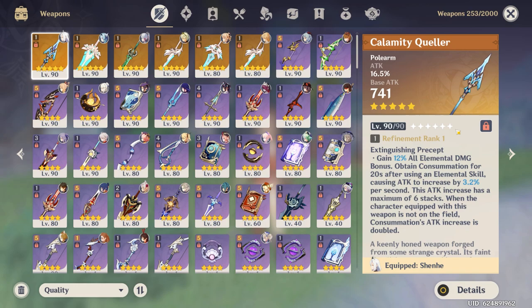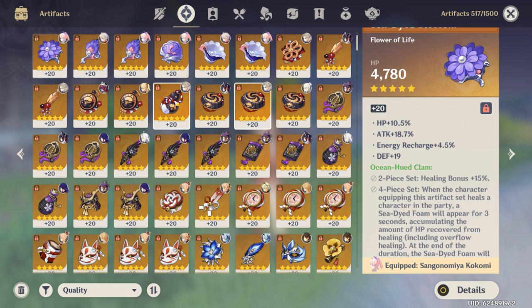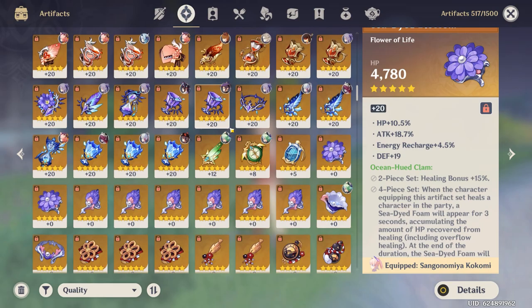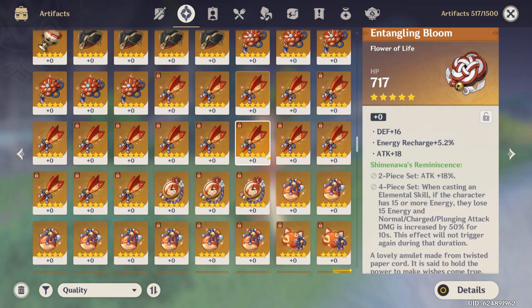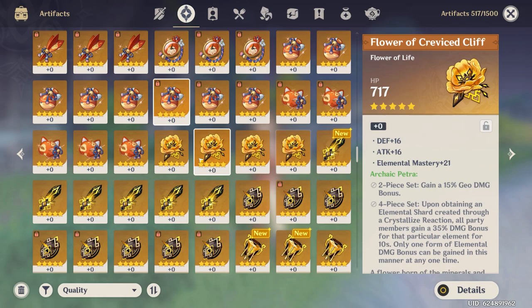Next up, artifacts. I'll go through these more in detail when we get to the character section, but I have about three full pages of level 20 gold artifacts, which is pretty good. I also have a lot of extra gold artifacts locked that I haven't built yet. I have a lot of Emblem pieces and a lot of Shimenawa pieces — I grinded that dungeon for a long time. I've recently been grinding the Retracing Bolide and Archaic Petra dungeon for mats for characters like Geo Traveler and Ningguang. I also have a lot of Wanderer's and Gladiator's pieces just from doing boss fights.